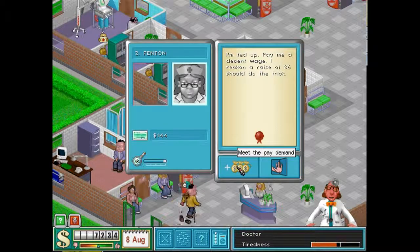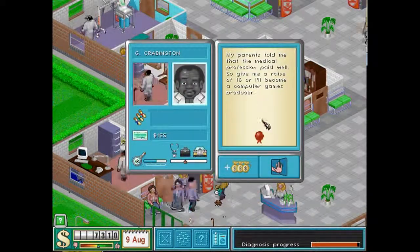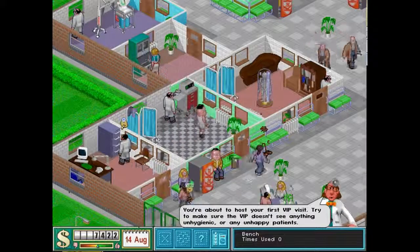She wants a raise of 36 — yeah, go ahead. And that doctor wants 16 — he can have a raise of five. So 46% chance — it's an invisibility patient again. I would not risk 46% at all because you don't want him to die. Watch out, we've got a VIP coming.